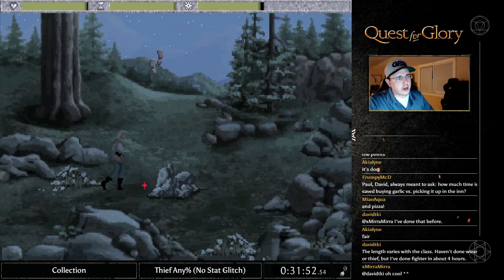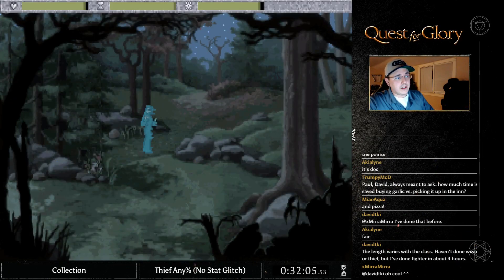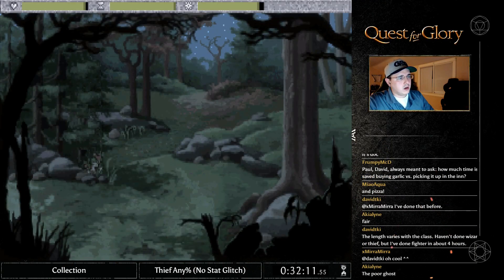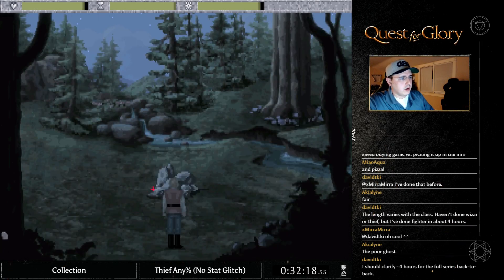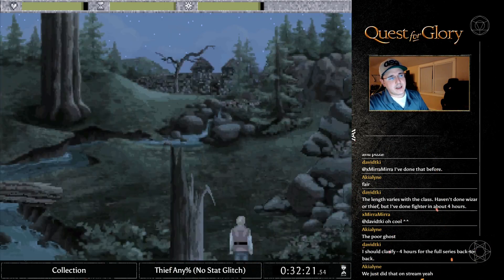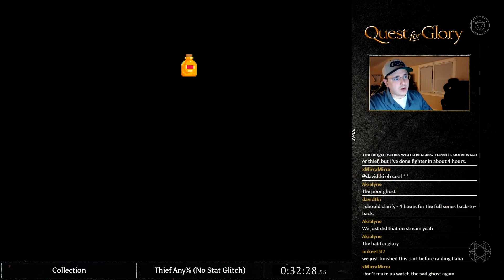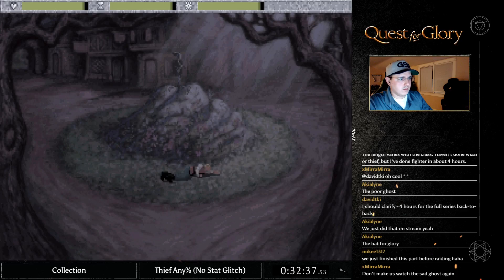I'm going to trigger this wraith, which will reset the encounters in the woods. Now we're going to talk to the ghost — we need to get the ghost and his wife back together, because we need his hat. We're going to come here and ask her her name. Now we know her name. Now we're going to come up here, trigger another wraith which resets the encounters again. Katrina will be up here — this is one of those things we have to go through on the route that I take.